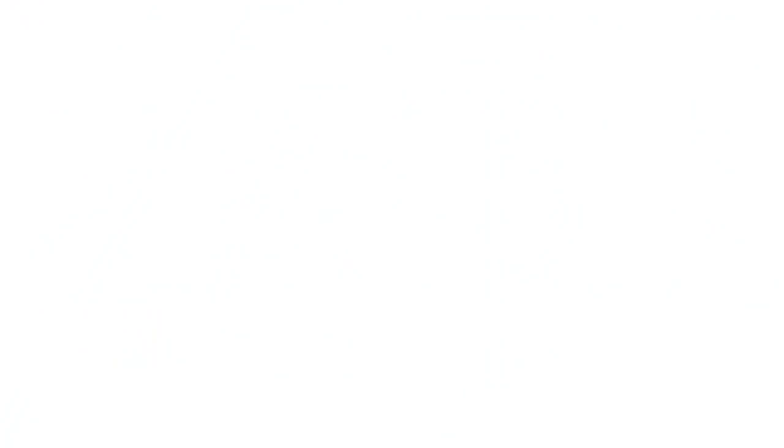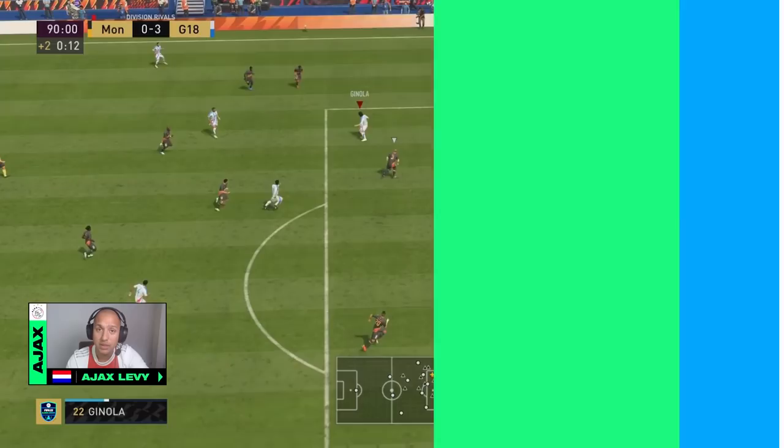The last thing I want to talk about is something us pros use a lot, which is the Double Tap Pass. My striker is in between or behind two defenders and I'm giving a little Double Tap Pass. You will see the ball goes up so it won't be intercepted by the defenders, and I will have a good chance to score a goal. Let's break it down.